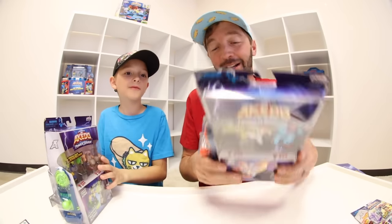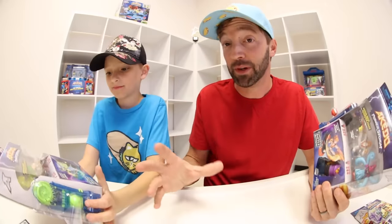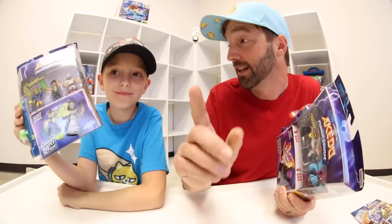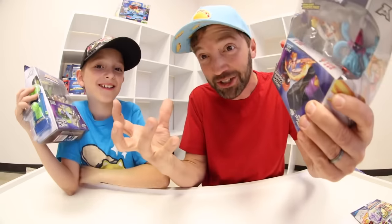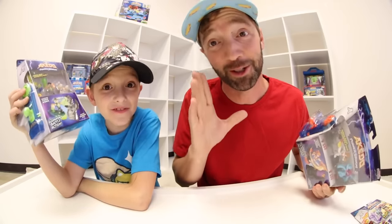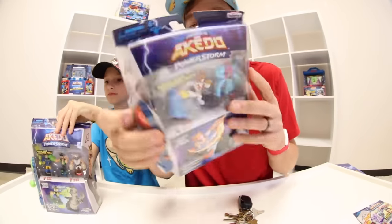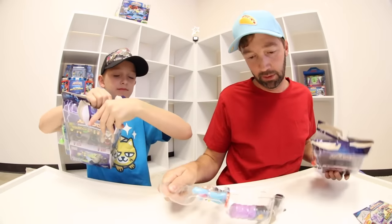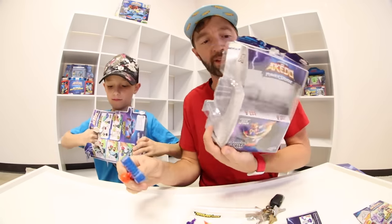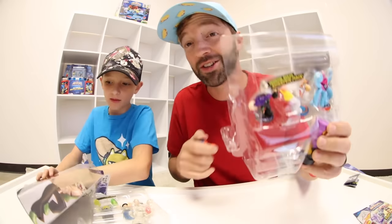Let's start with the starter packs. It's really cool that it comes with a training piece, which lets you practice. Ultimately, how you win when battling Akato - especially if you're new to the world - is the split strike. When you defeat your opponent they literally split in half, which looks really cool. We'll show you in a little bit. It's beautiful packaging - and on the side it has a battle controller.